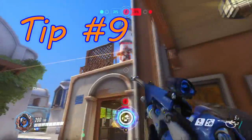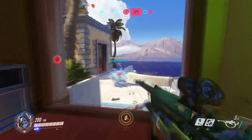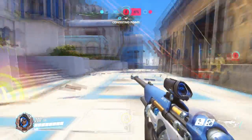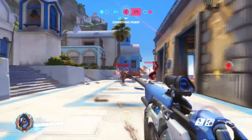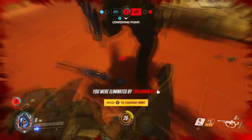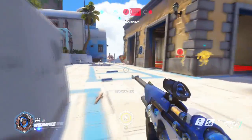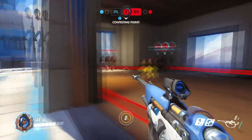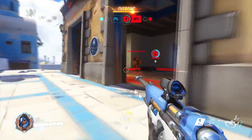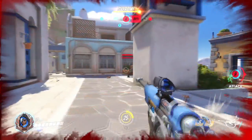Tip number 9 is to be selective with the Nano Boost — Ana's ultimate. While it does power up a friendly hero, it can easily be wasted. You want to pick a player on the team that's been making contributions and is a very offensive hero. And by offensive I don't strictly mean the attacking class — powering up a Reinhardt or a Roadhog is a good choice too because it increases their speed, making them even more dangerous. Pick a player that's not a support, that's doing well on health and isn't about to die, and that you know will get the big play you need.